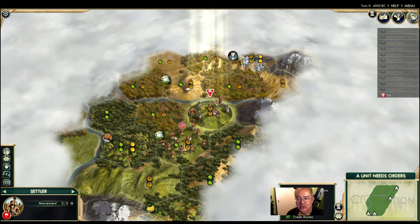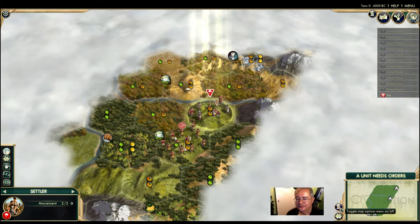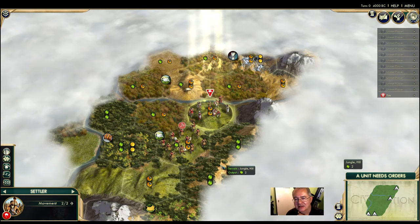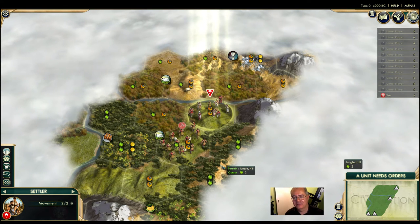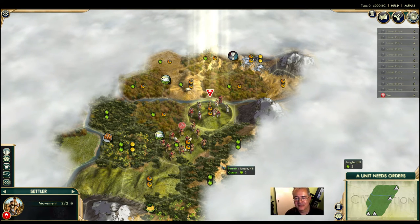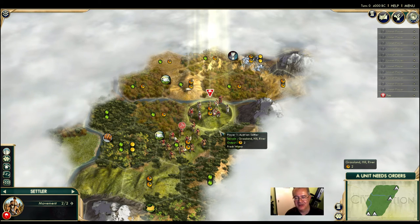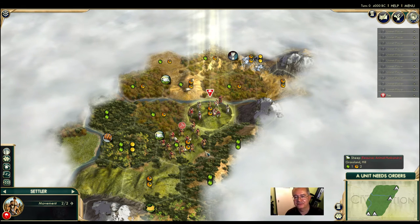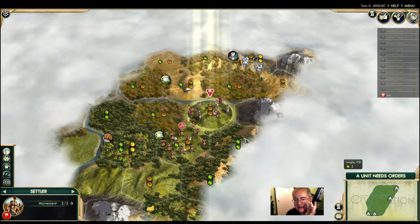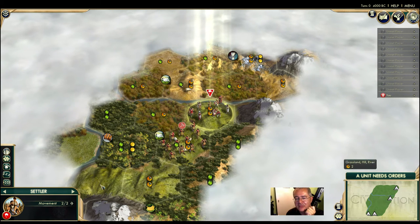There are some options where you can show resource icons and turn on and off the hex grid. I could explore a bit before settling, but the trouble is the game accelerates exponentially as you go through the eras - time sort of contracts. A turn here is like 20 years, and at the end of the game a turn is like a year. What you do in the early stages really multiplies up in the future. So it's best almost always just to settle, because while you're exploring, the other players are settling and building something.